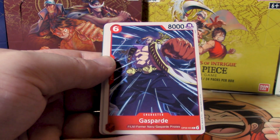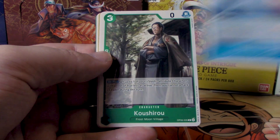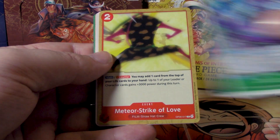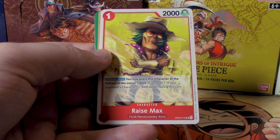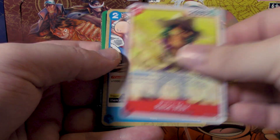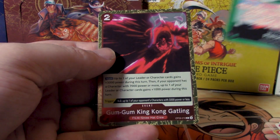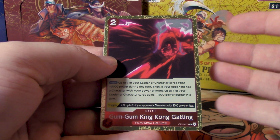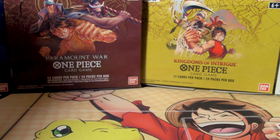Then we have Braum, Gaspard, Monkey D. Garp, Kiyoshiro, Zeo, Meteor Strike of Love, Jigoro of the Wind, Raze Max, Whitesnake, Perona the leader card. Gum Gum King Kong Gatling is our first rare, and Ryuma. I just got so lost in the rhythm of it all.